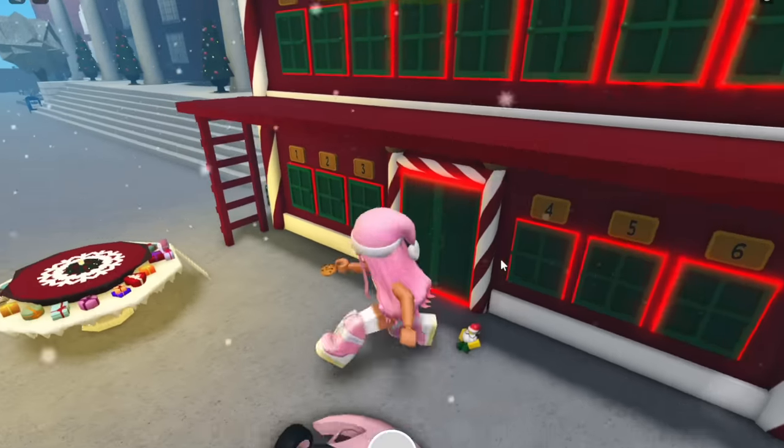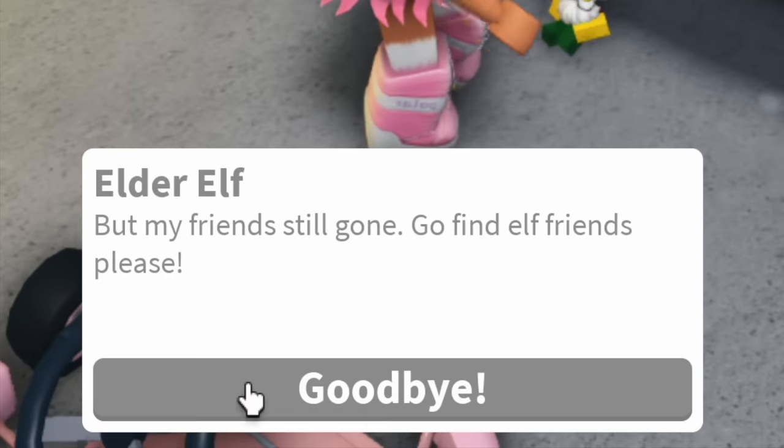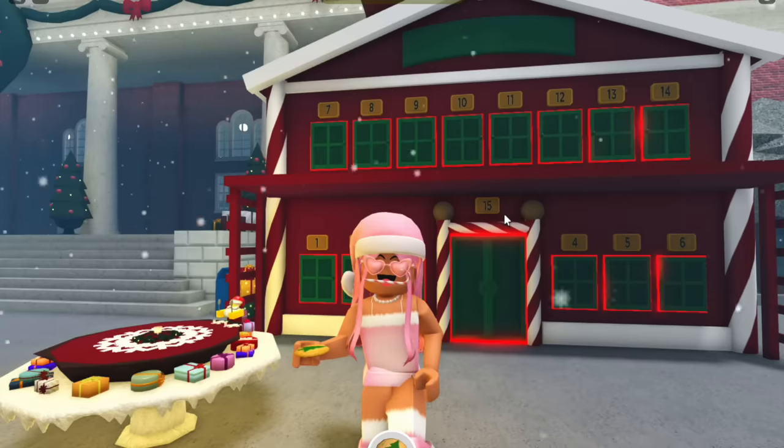So here we are. Let's see if it wants the normal cookie. There we go. So we give it a normal cookie and it says yum, cookie good. But my friend's still gone. Go find elf friends, please. And this is when the hunt really begins.